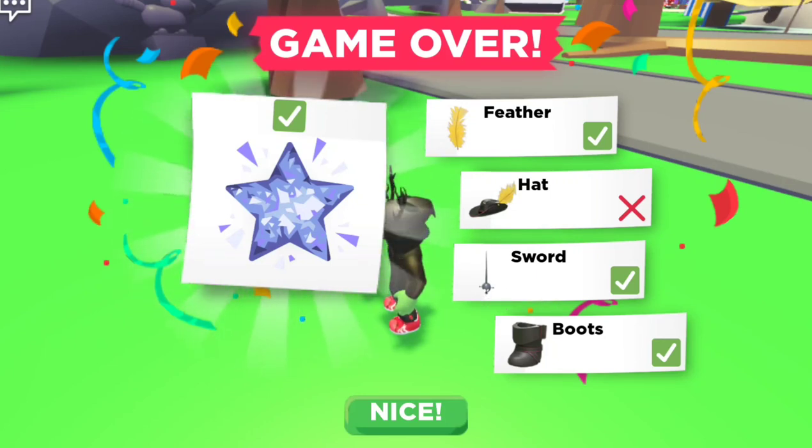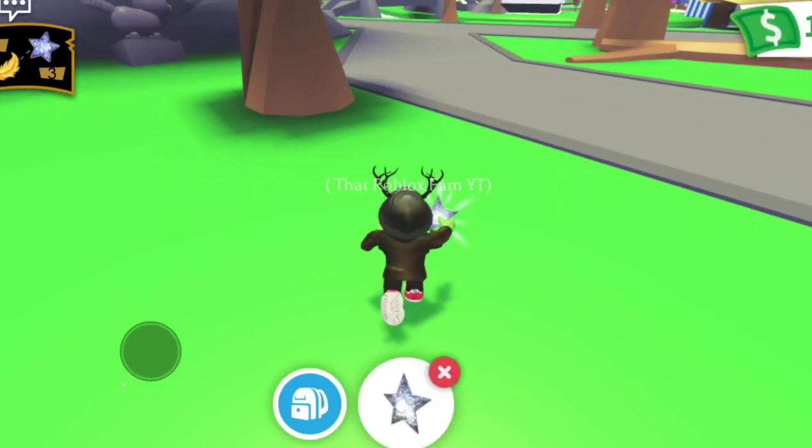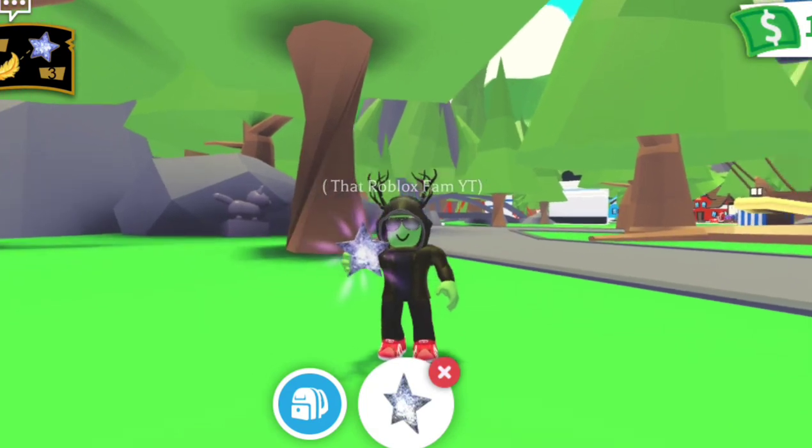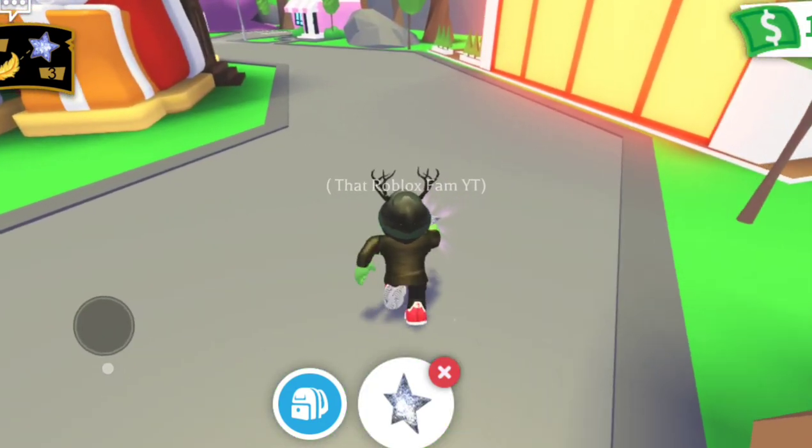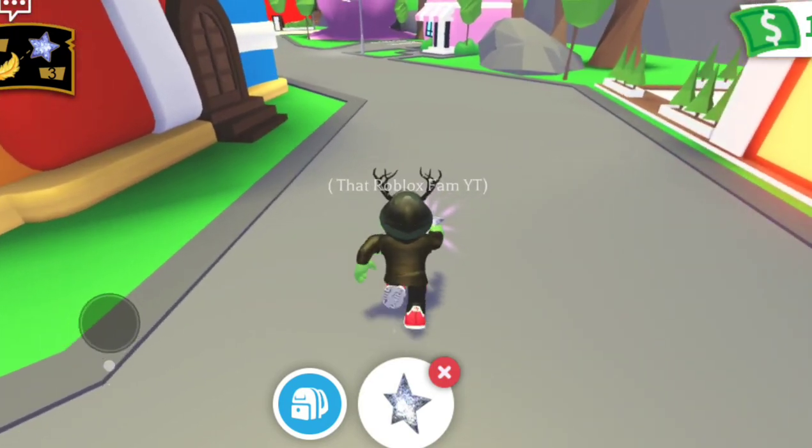It looks like you get to keep those items and try again in the next game. We got the boots and the wishing star — the only thing we didn't get was the hat. The wishing star is pretty cool — you get to keep it.